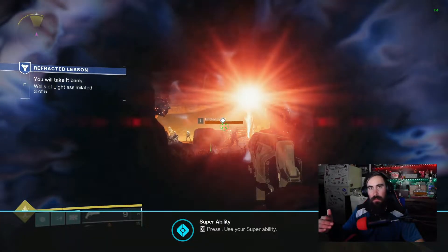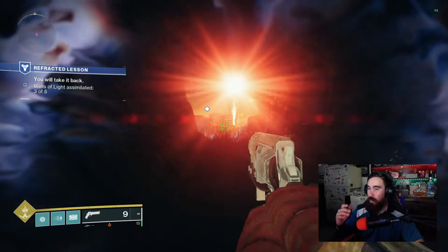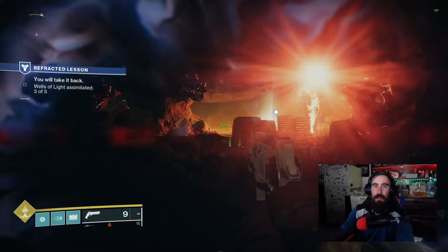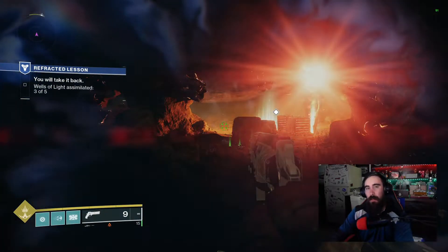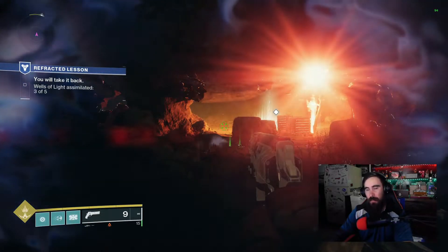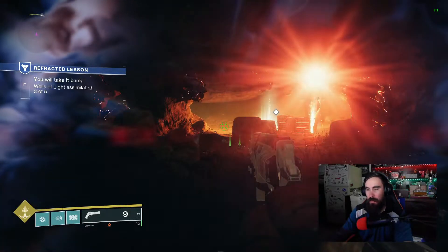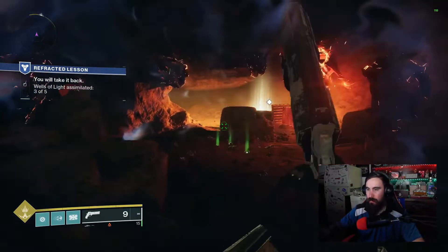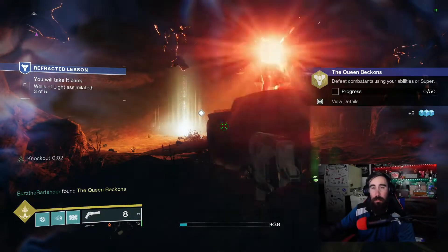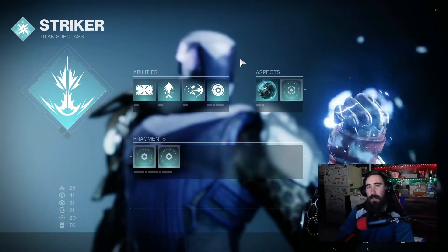When you get a new ability or have abilities enhanced, the increases in damage, mobility, or whatever it is will show on the left-hand side right above your super bar. To proc Knockout you have to kill something, injure something, or break their shields. Knockout is a buff that enhances your melee ability and your weapon damage. You can see it pop up on the left-hand side — that is where all your buffs or debuffs will appear, with a timer associated.